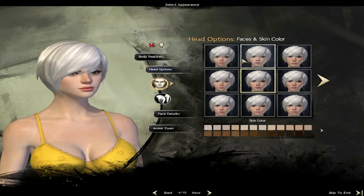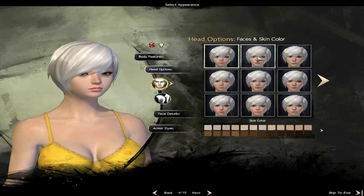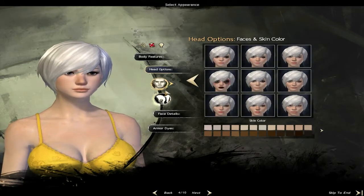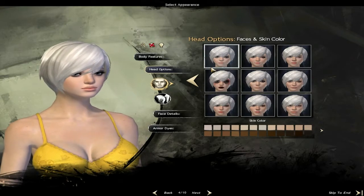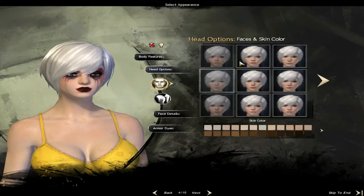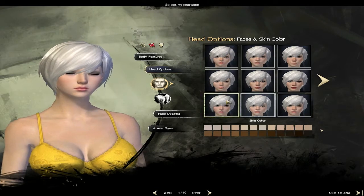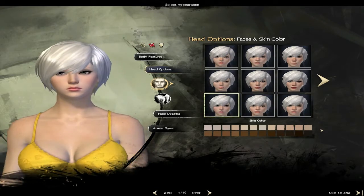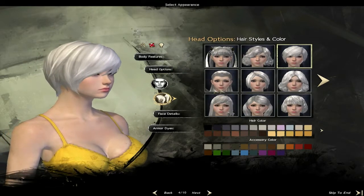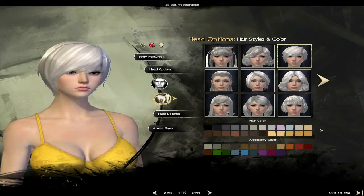Here are the head and face options. Let me choose the face style. There's the face - I'll just pick one. Hello! It's certainly not going to be that one. Let me pick. That's nice. Now the hair style - I'll just check. Yes, I think I like that one.